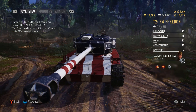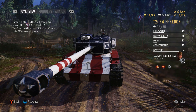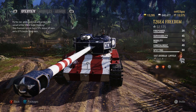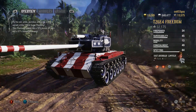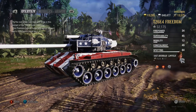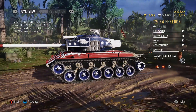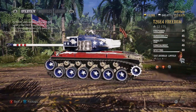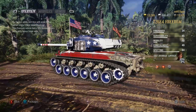Back to the Freedom then — the T26 E4. This was a derivative of the standard Pershing, and as you might be aware, the Pershing came in quite late at the end of World War II. It was a much-needed replacement for the M4 Sherman, which was massively outclassed by the end of the war by things like the German Panther and particularly the heavier Tigers.